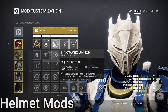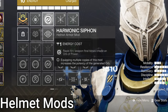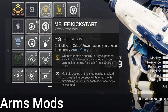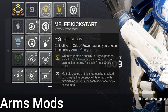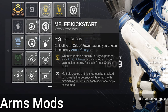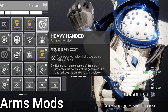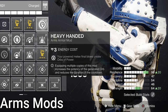On the helmet we have Harmonic Siphon, which makes orbs on double kills or more with weapons matching our subclass type. We also have Hands On, giving us more super energy on power melee kills — very quick super. On Arms, double Melee Kickstart: when you use your power melee, consume any armor charges you have and gain back melee energy based on the charges consumed — requires at least one armor charge to trigger. We also have Heavy Handed, making orbs on power melee kills with a 10-second cooldown per orb created, reduced for each copy of that mod.